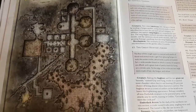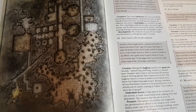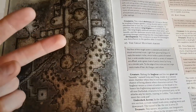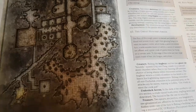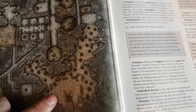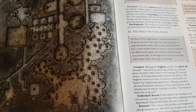The Grove Level features the Gulthias Tree, which is created when a vampire who is staked through the heart has that stake begin to grow. It produces two kinds of fruit: a red apple that heals people, and a bluish, colder-colored apple that damages them. The Gulthias Tree also produces blights to protect itself, and these blights are being sent up by an evil druid who is essentially trying to repopulate Oakhurst with them.